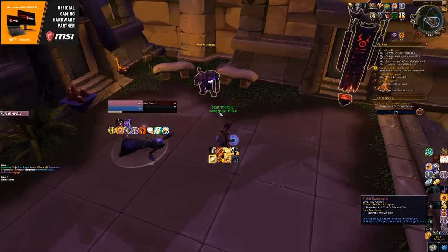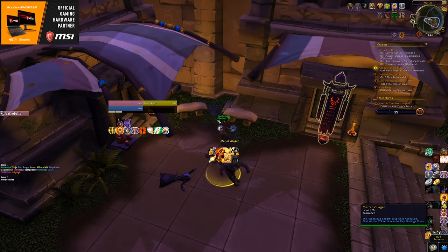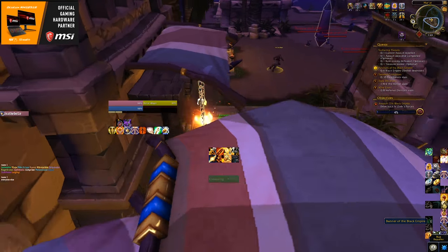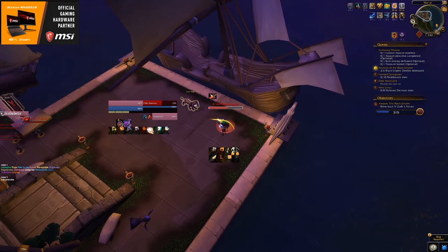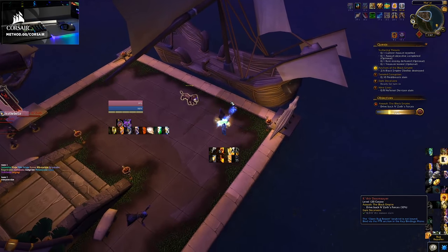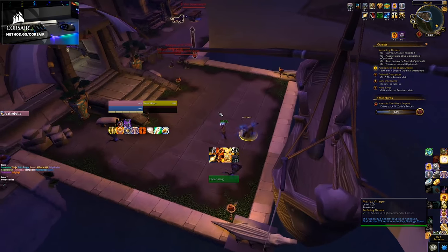After completing the Halls of Origination, you're sent to Uldum to establish the Uldum Accord, one of the two new factions in patch 8.3. There you'll complete your very first Black Empire Assault and drive back the forces of N'Zoth. Briefly, you have to fill a blue bar by killing stuff and clicking on things, and when you're done, you have to kill a big bad monster to finish your assault and obtain your reward.